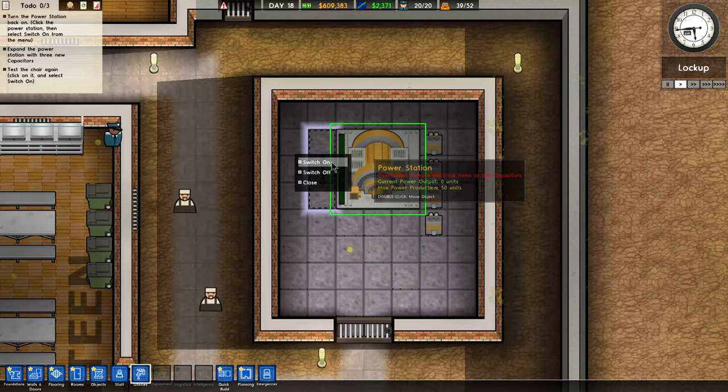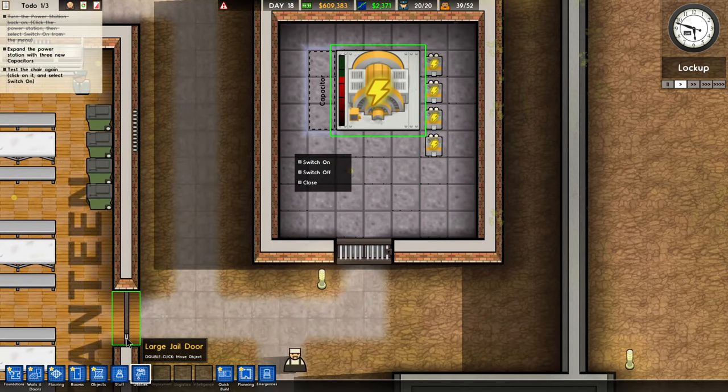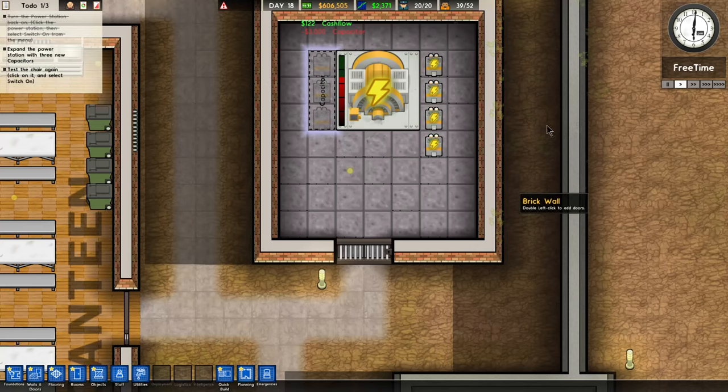Switch the power station back on by clicking on it and selecting 'switch on' in the menu. Then build three more capacitors so we have enough power to handle the electric chair. Once done, test the electric chair again by clicking on it and selecting 'switch on'. So we're going to switch the power on and now we're looking for capacitors. I'll put them over here. Let's speed this up so they can install them.